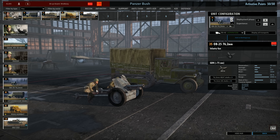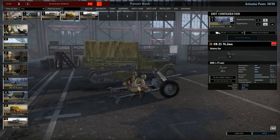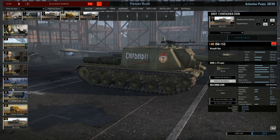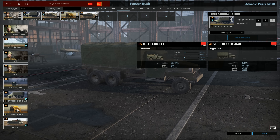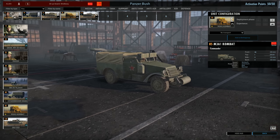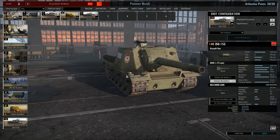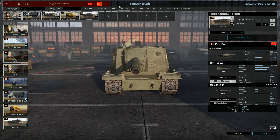The infantry gun's HE shells have a pretty good blast at max range. We also have some supplies — the M3A1 in Phase C, though I personally think that's a little too late to call in commanders — and you can get more ISU-152s.